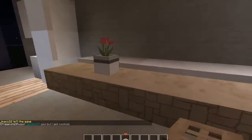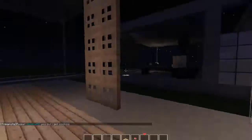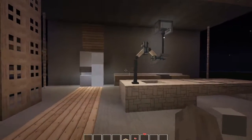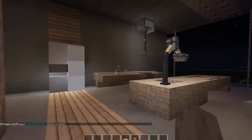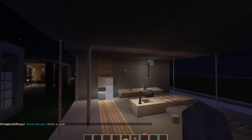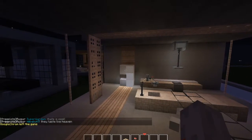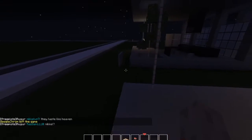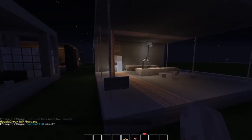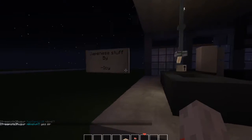Look at the flower pot — red tulips, I do that a lot. People usually do azure bluets or blue orchids, but the red really just makes the entire thing stand out and makes you take it in even more. This is great work — all of these kitchens so far have been awesome.